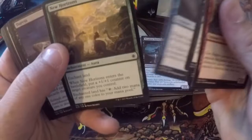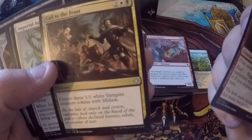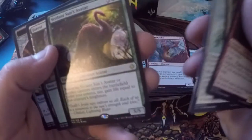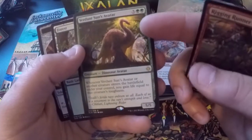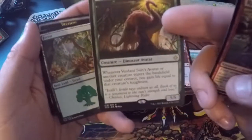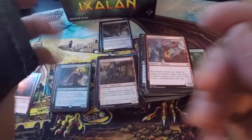Frenzied Raptor, Terror of the Nights, Queen's Bay Soldier, Rummaging Goblin, Shaper Apprentice, New Horizons, Duress, Unfriendly Fire, Ritual of Rejuvenation, Cancel. Rigging Runner is our first uncommon. Call to the Feast — create three 1/1 white vampire creatures with lifelink, that's cool. Imperial Aerosaur. Verdant Sun's Avatar is our rare — when it or another creature enters the battlefield under your control, you gain life equal to that creature's toughness. Insane! A forest and a treasure. It's a 5/5 dinosaur avatar for five colorless and two forests.